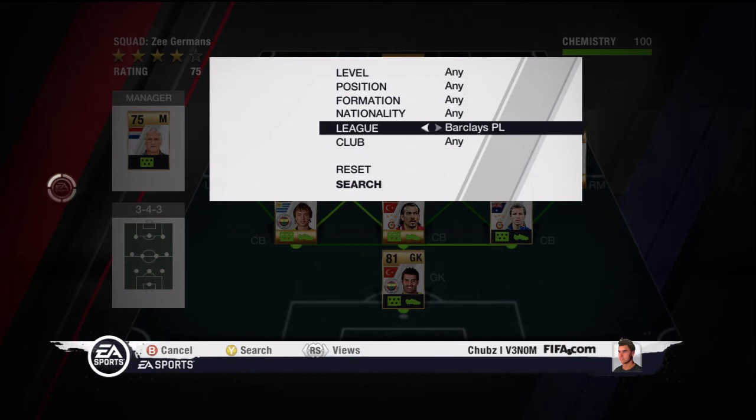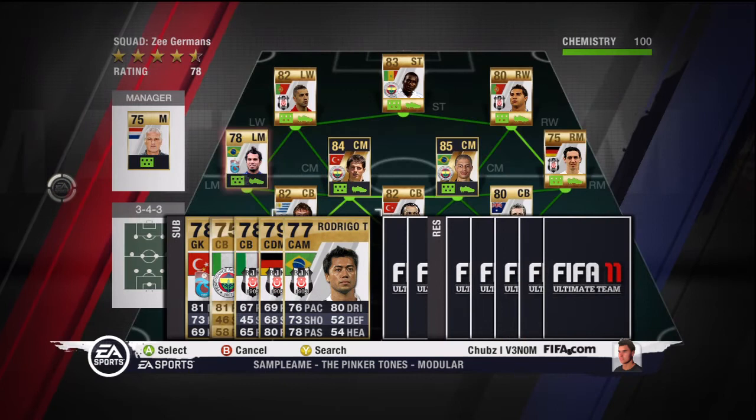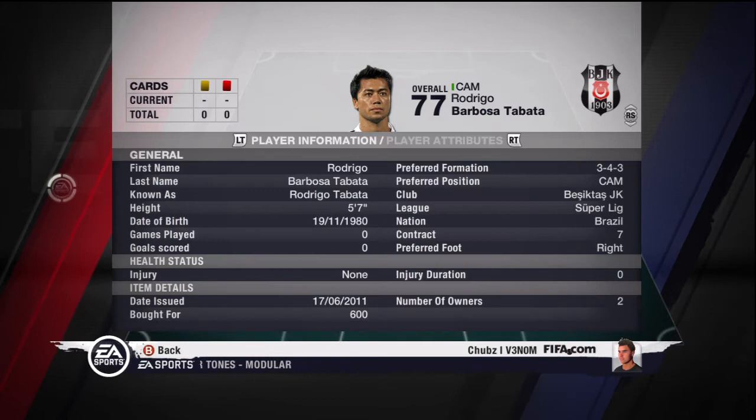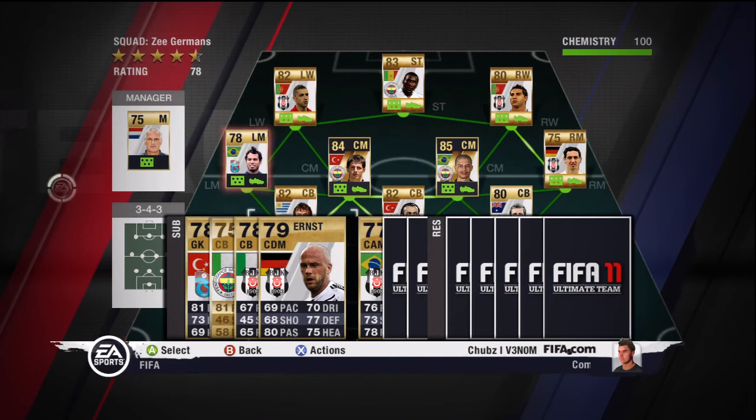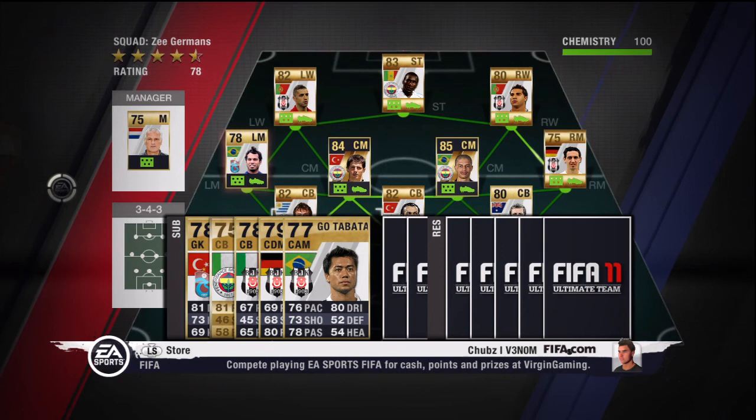Next we have the replacement midfield duo — I think they both play for Besiktas. They do a very good job together, similar to the way Alex and Emre do, just obviously not half on their level, and they're going for a fair bit cheaper: 700 coins and 600 coins. Just watch Ernst a bit because he's a bit sluggish on the pace, so try not to charge up the field with him. Rodrigo has got a decent set of skills, so you can go on a little run with him if you wish.